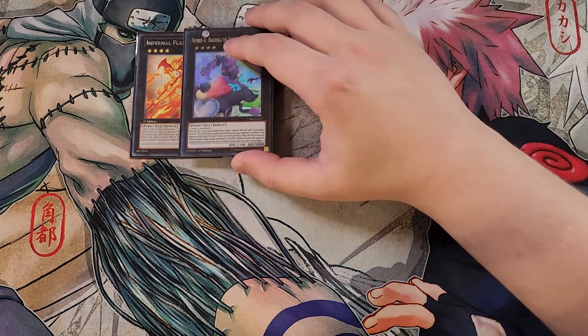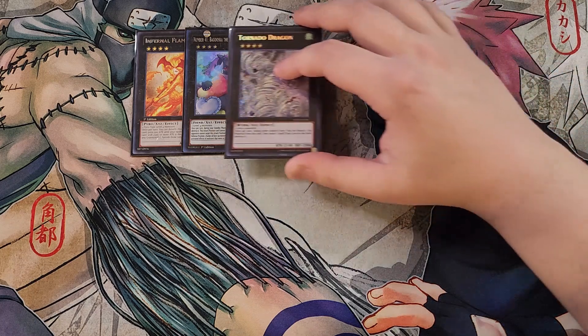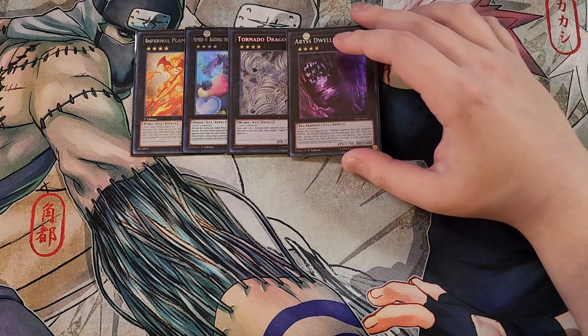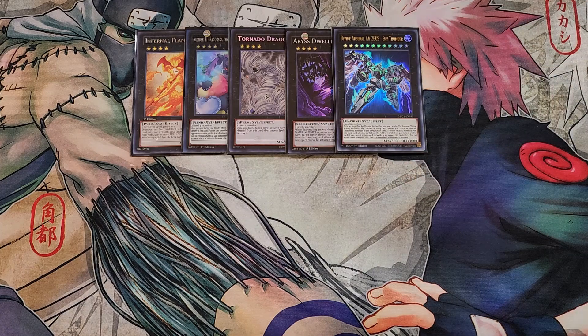We play a single copy of Baguska because sometimes you need to lock down your opponent, and it's a really good option with how easily you can summon level fours in this deck. A single copy of Tornado Dragon to pop spells and traps. A single copy of Abyss Dweller — sometimes you need a little water to lock down the graveyard. A single copy of Double A Zeus, really good to board wipe the field alongside your copies of Scattershot and easy to make in this deck.